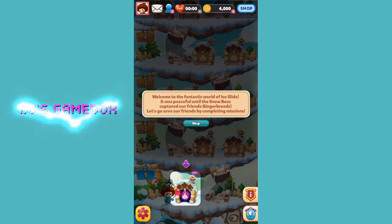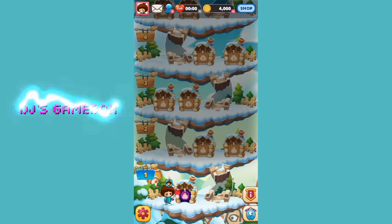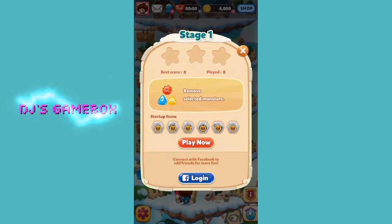Welcome to the fantastic world of Ice Slide. It was peaceful until the Snow Boss captured our friends, the Gingerbreads. Let's go save our friends by completing missions. Alright, level one!